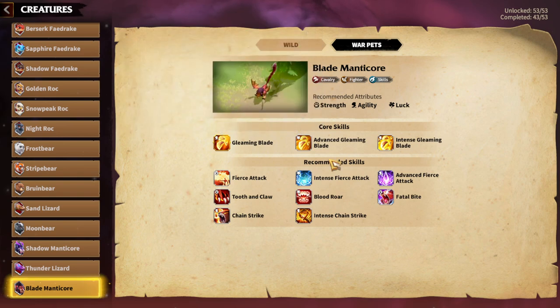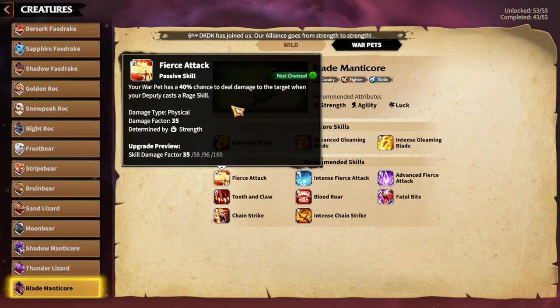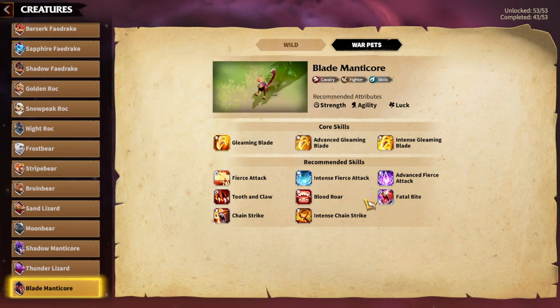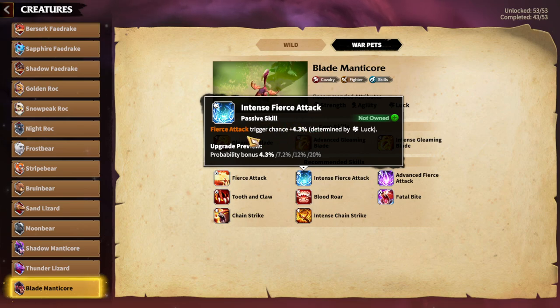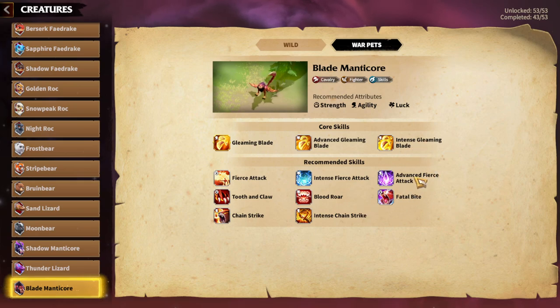As a non-cavalry player, my understanding is that cavalry gameplay centers on dealing damage through skill — through rage. That's why I think First Attack is always great to have on your cavalry warpet, as it has a 40% chance to deal damage to the target when your deputy caster uses a rage skill. Cavalry hero pairs use rage skills more often than anything else. Intense First Attack increases the trigger chance for more damage, and Advanced First Attack adds a combo bonus.